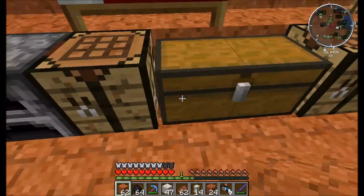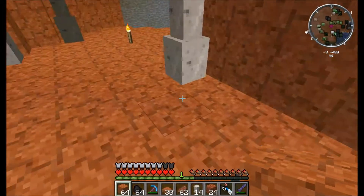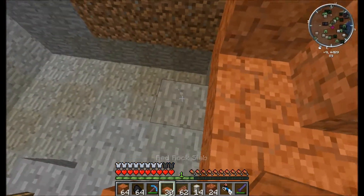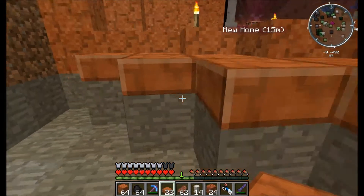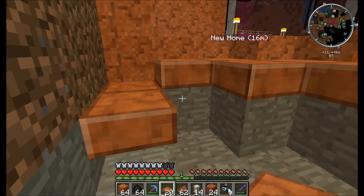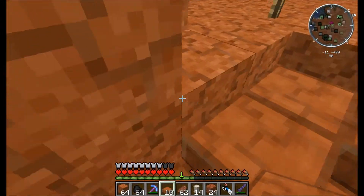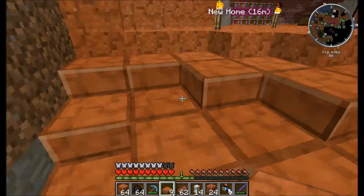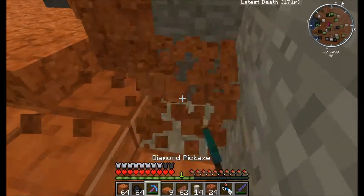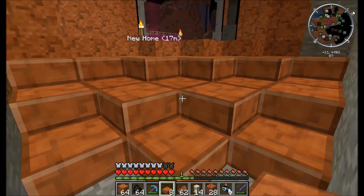Another thing I want to do right now is make some red rock slabs. These things — oh my gosh, they look amazing! They look great, they're like perfection. Yeah, that makes it more — wait a minute.